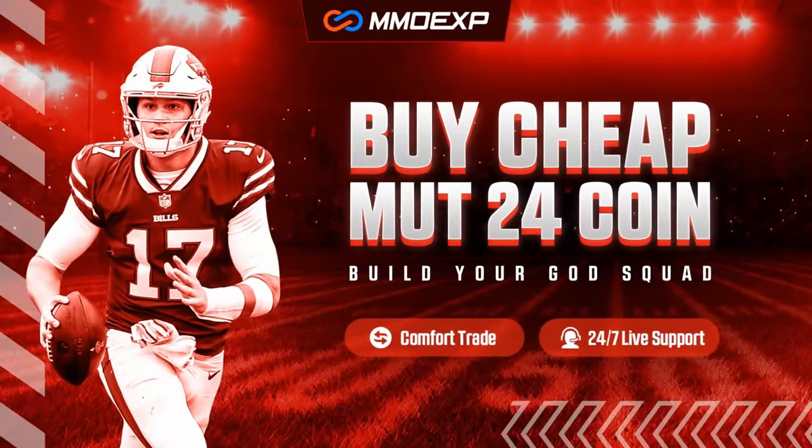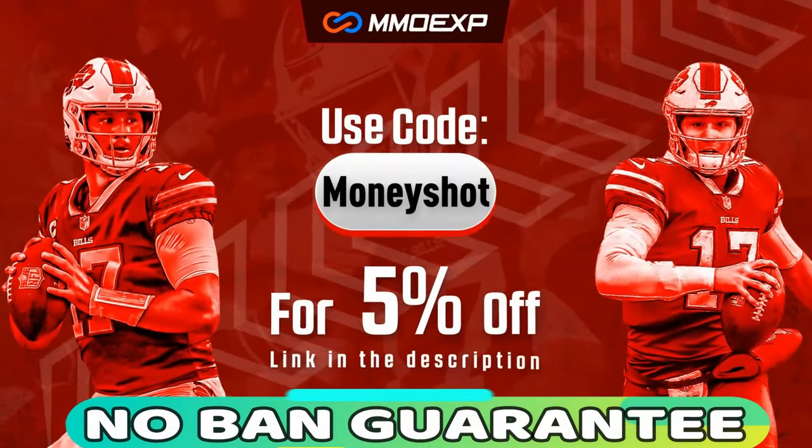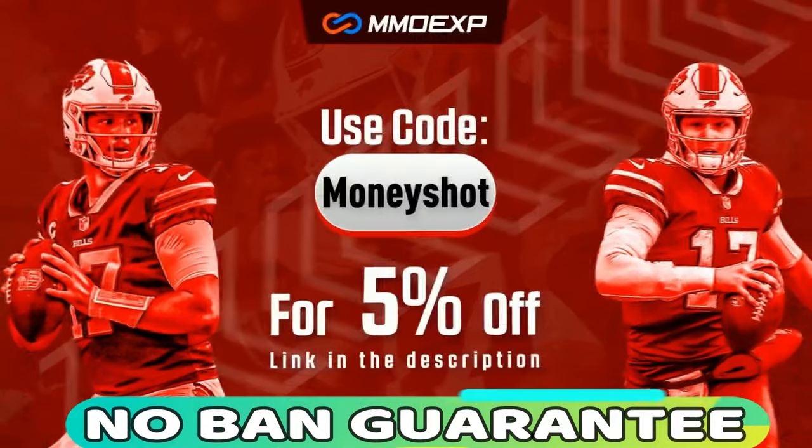For the fastest, cheapest, and most reliable coins on the market with a no-ban guaranteed delivery, check out my coin sponsor MMOXP.com, and use discount code MONEYSHOT for 5% off your order. Link in the description below.